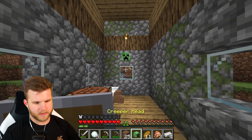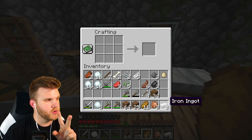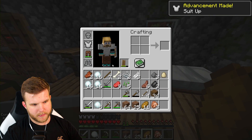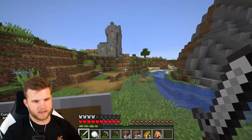Got another creeper head for the collection — I'm going to make a wall of creeper heads at some point. The iron is done. I have eight iron and two iron pickaxes already, so let's make a chest piece. We're officially geared up with at least one piece of iron armor — that's pretty necessary.